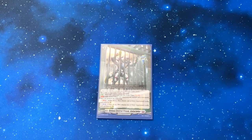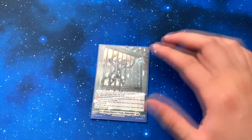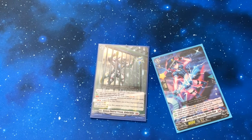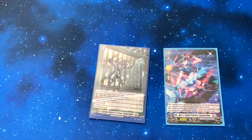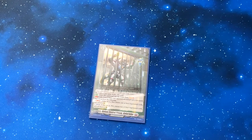Now I'm going to show you the prison card that this deck is based around. You only need one copy because Kyanite Blue searches for the prison on your first turn. And I don't think there's any card destruction for set orders yet, at least not yet.